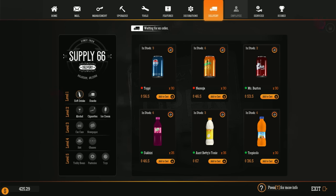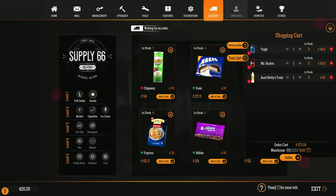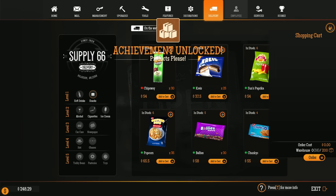We actually have to go in and order the stuff we need. It's times 30. We only have three of those, two of those... six, three — okay, we'll add those and then we're good everywhere else. Warehouse is 95 of 153 — it will be 153 after we order. Order cost is 177. Order! We did it.